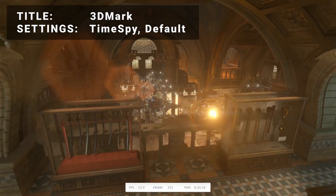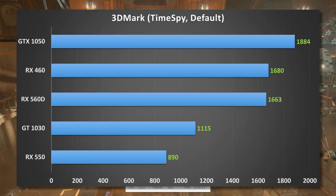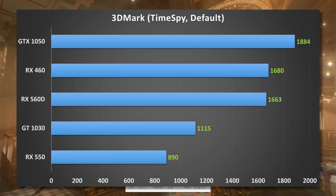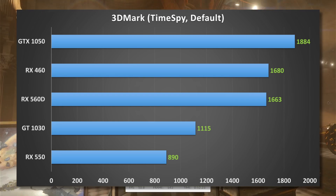First up, it's 3DMark running the Time Spy test at default settings. Looking at the results, the GTX 1050 comes out on top, while the RX 460 just edges out the RX 560D to take second. The GT 1030 takes a distant fourth place, and the RX 550 trails behind.